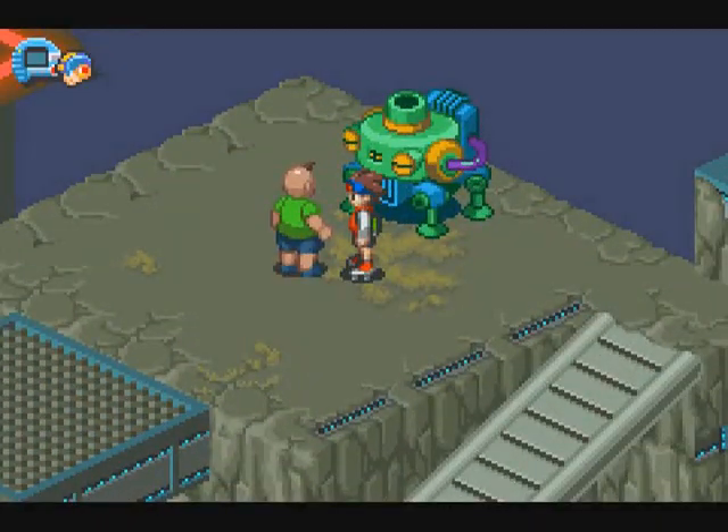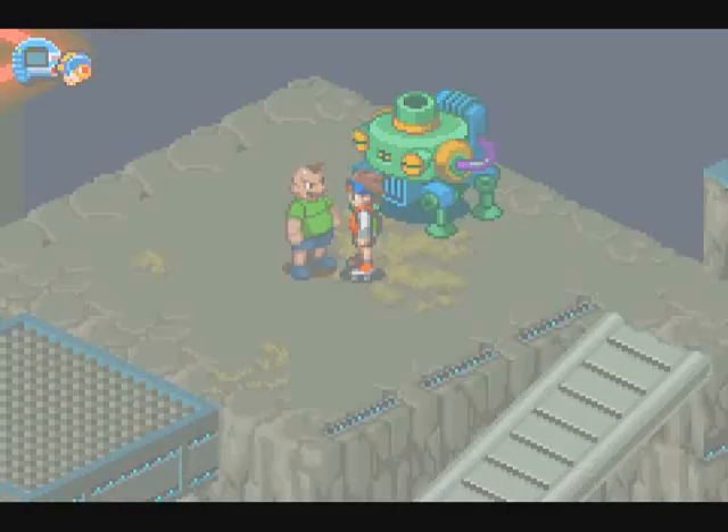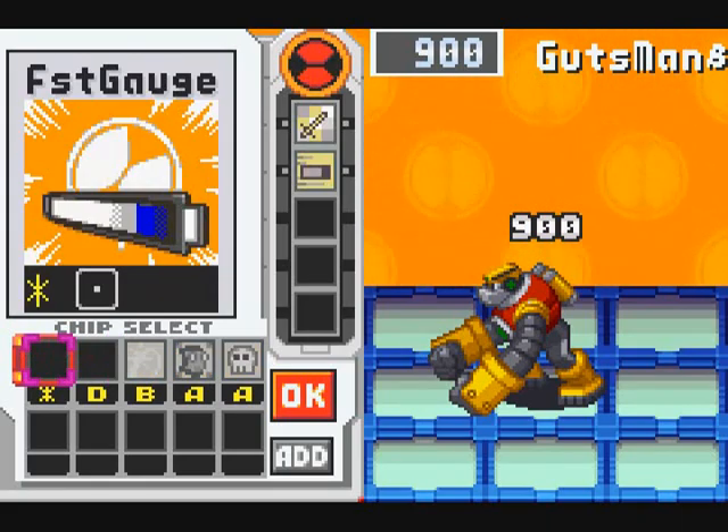Alright, fine, so you don't want me to have those Giga chips just yet? I'll go after some of the level 4 Navi chips instead. In order to get a level 4 Navi chip, basically what you have to do is S-rank the beta form of that particular Navi in less than 20 seconds with a Team Style equipped.